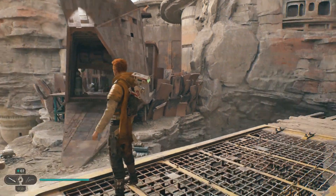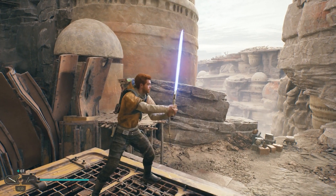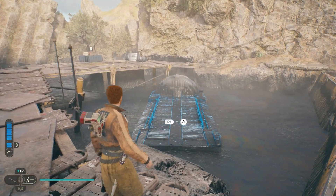You can find the Jawas in town and they'll bring one of those electric junction boxes. That'll do it for me — if you liked what you saw, like, comment, and subscribe. See you guys in the next video — later gators!